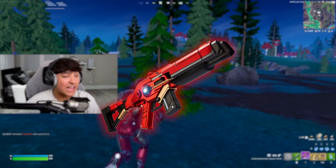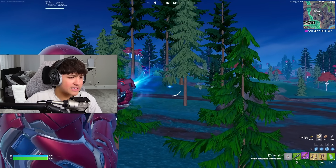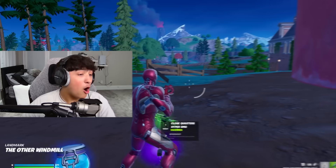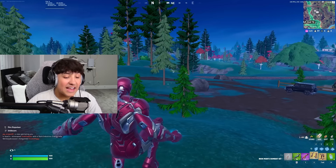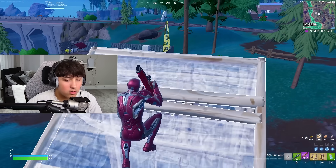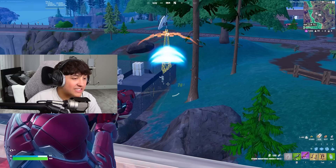Number one, we have the Stark Industries energy rifle. This thing has insane hipfire accuracy, but if you want to scope in, the gun is unbelievably slow. It kind of two-in-ones as an AR and SMG type of thing, and overall it does some crazy damage. I think it has a 76 headshot — and there it is, 76 headshot.